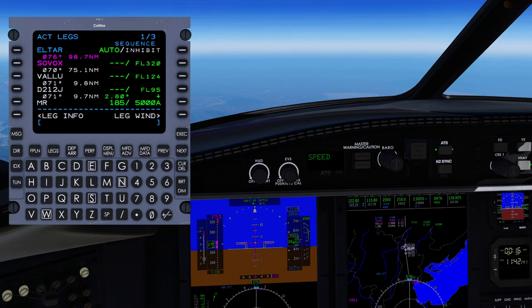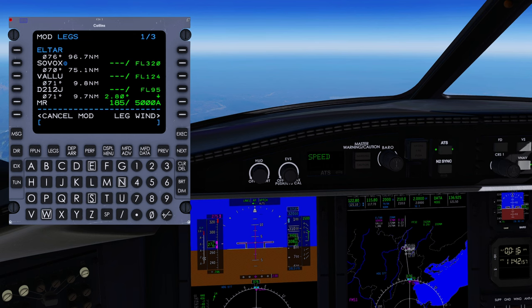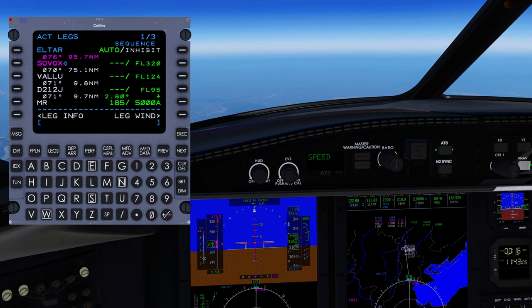Although it's something you'll probably never have a reason to do, you can set waypoints manually to be overflown in the Challenger's FMS. To do this, left select the waypoint, then slash zero, and you will get the at symbol next to the waypoint. Execute, and you now have the waypoint to be overflown.